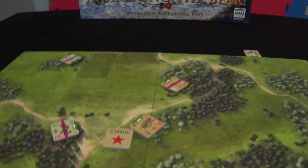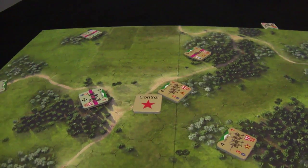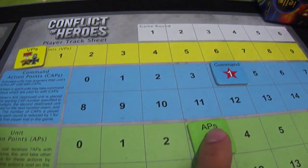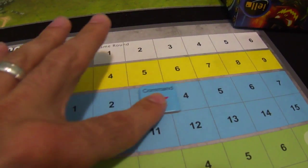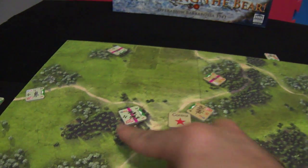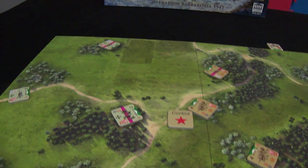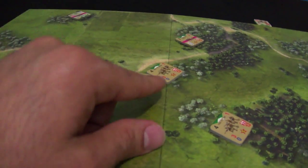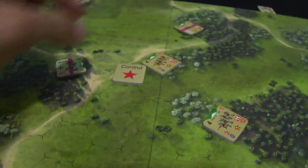The turn comes back to the Russian player. He will try to fire — the cost to fire on this unit is four. Pays three from here and one from the command action point. Will not modify the roll. He has a fire power of three and the defense here is fourteen. Nine plus three is twelve — we needed fourteen. There is no hit and this unit is spent.